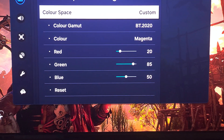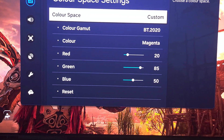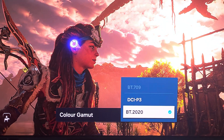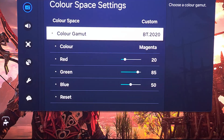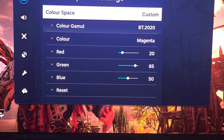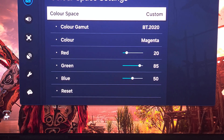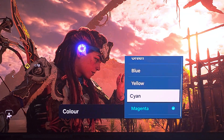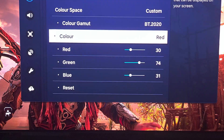By default, DCI P3 will be the auto color space. You should change it to BT 2020 by selecting custom color space, and then just copy these settings shown here.